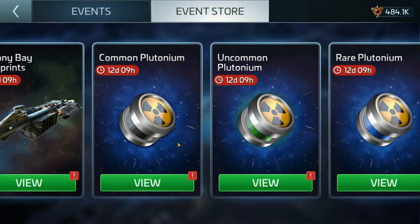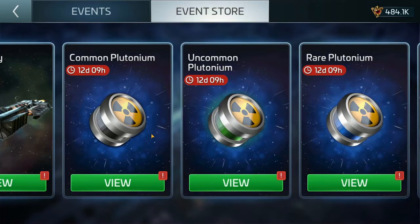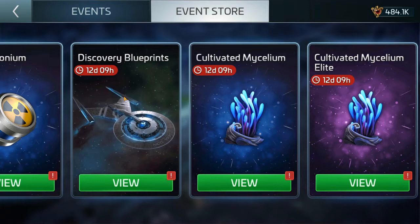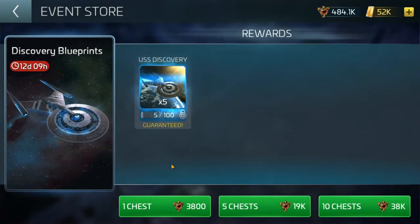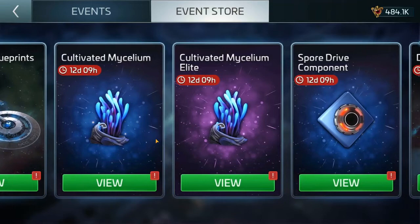Botany Bay is not a bad ship, especially for slow mining or territories. You've also got common, uncommon, and rare plutonium — but if you already have your Botany Bay you can mine data and get these basically for free through augment store daily data handins. I recommend avoiding those. Discovery blueprints: if you're coming into the game late and missed the first Discovery arc, this is your chance to get the Discovery — but it's pricey. At 38k for 10 blueprints and needing 100 total, that's 380,000 Imperial credits.